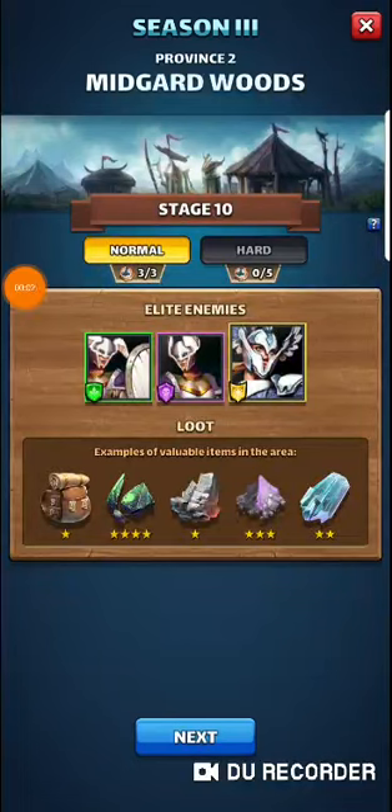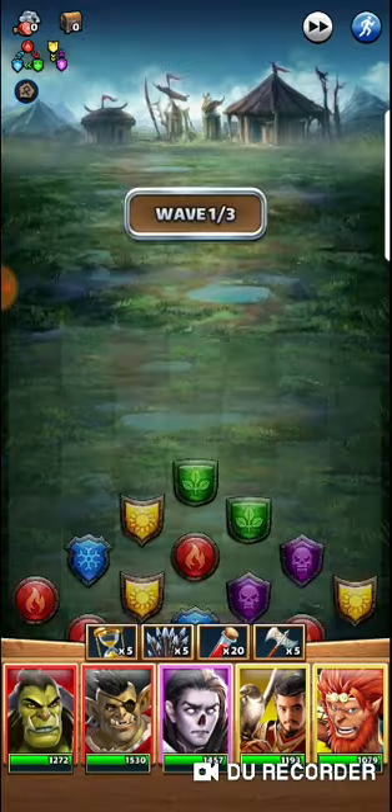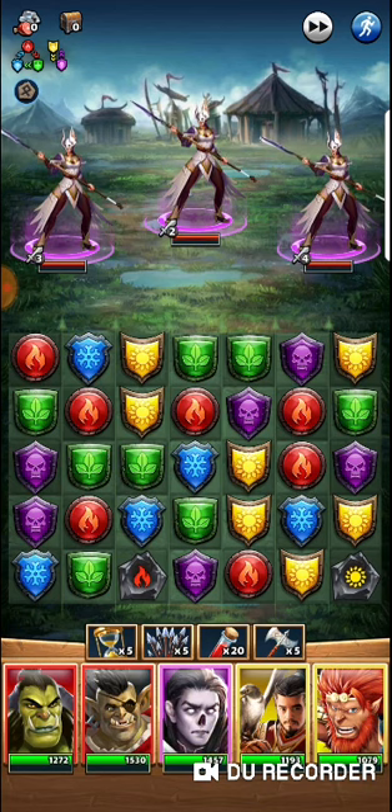Hey guys, just going through the Path of Valor, going to do some elite enemies. I thought I'd try it with classic stuff - classic four stars: classic four star Tusks, Gore, Cyprian, Chow, and Wu. We're going to use original battle items as well, none of the Titan stuff, just to see how these guys still hold up. It's normal mode so I assume they should be good enough, but let's see how long this takes.